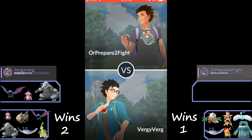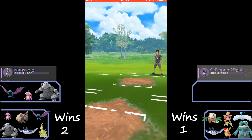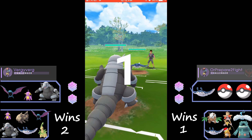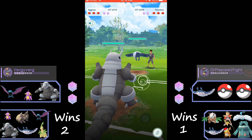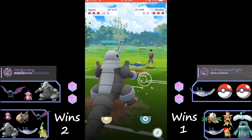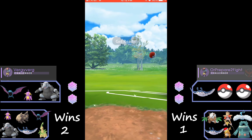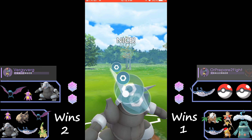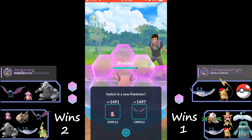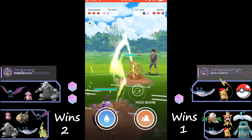We're up two to one. In game four we decide to bring Aggron — he's going to be a counter to the flying types, especially since this Mantine has Wing Attack which will be resisted. But we got scared that the Mantine could have Water Pulse for one of its charge moves.